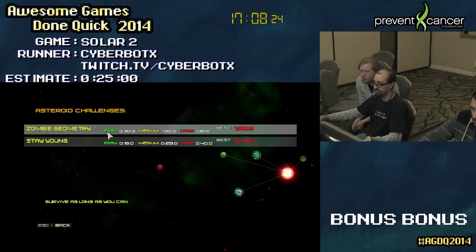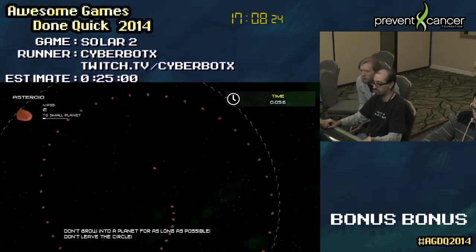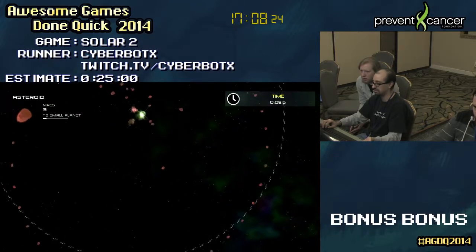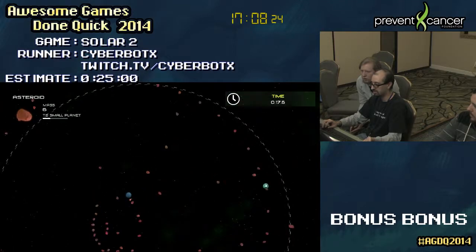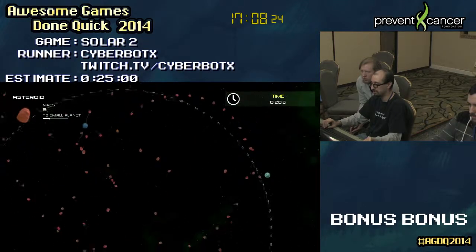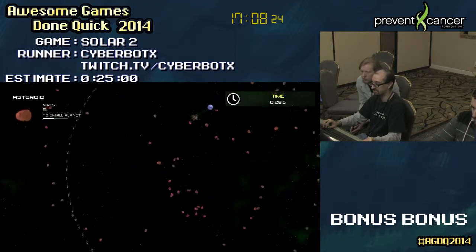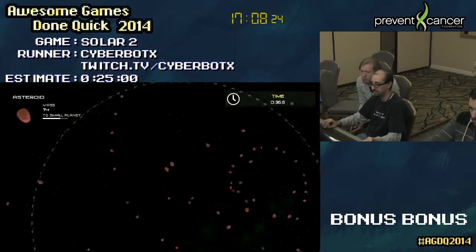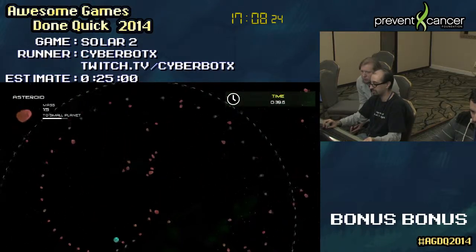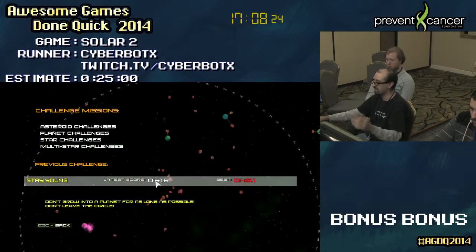You also have these challenges - there are different challenges for each type of thing. This one is interesting: you're going to have a whole bunch of asteroids coming at you. I have to avoid them for a while and not turn into a planet. If I don't do well, I'll start getting hit and eventually turn into a planet. It basically gives you a ranking based on how well you do. It starts getting ridiculous as the time keeps going. Eventually it always happens - it's just a matter of how well you can dodge all the asteroids. And then I finish once I turn into a planet. Apparently that's not my best time ever, but whatever.